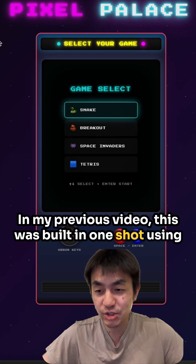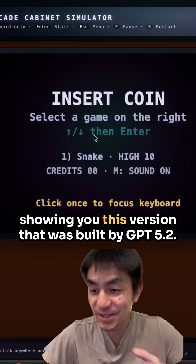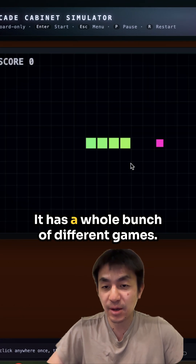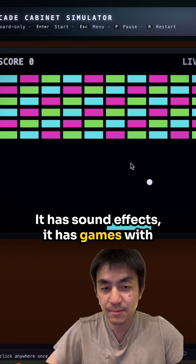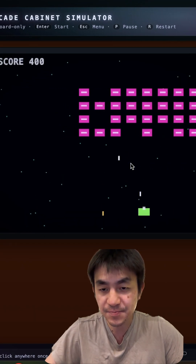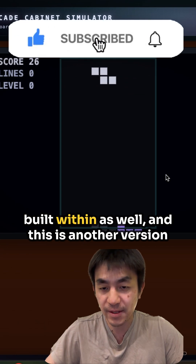In my previous video, this was built in one shot using a single prompt using Opus 4.5, and today I will be showing you this version that was built by GPT 5.2. It has a whole bunch of different games, sound effects, games with physics involved, AI shooters, and even a full-blown Tetris clone built within as well.